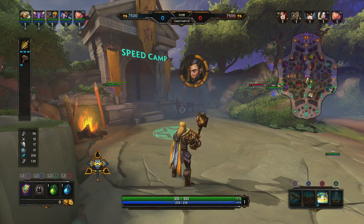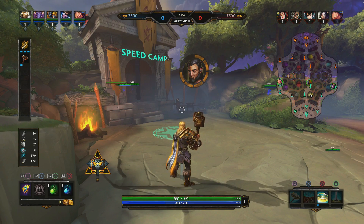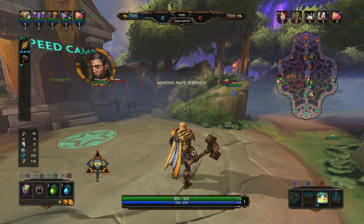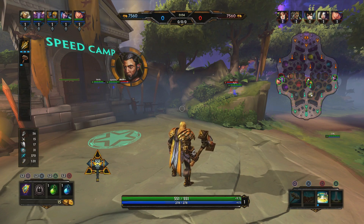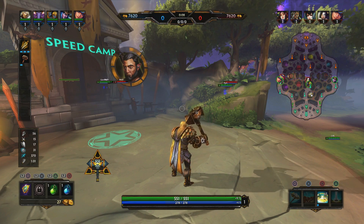Now of course we have to go over his kit, and first up we have Mjolnir's Attunement. Thor throws Mjolnir forward, doing damage to all enemies in its path. If hit twice, minions will take half damage, while gods take double damage from the return. While the hammer is flying, pressing the button again will teleport Thor to his hammer.